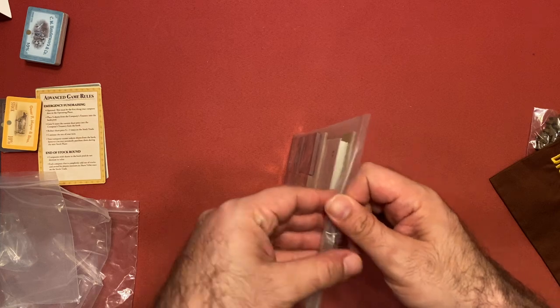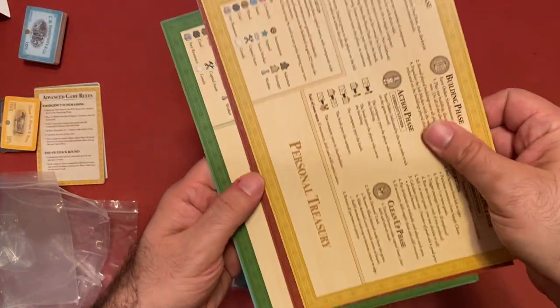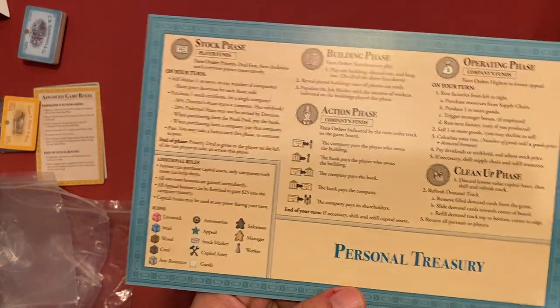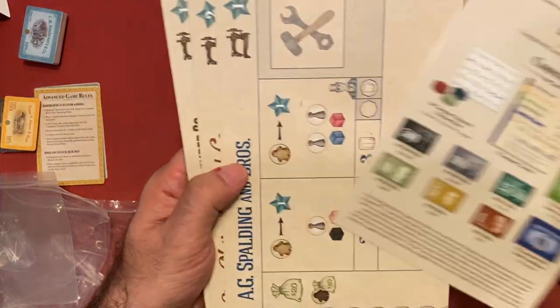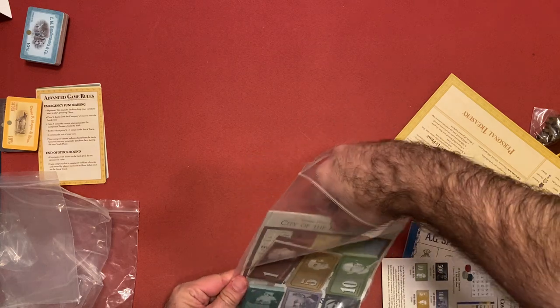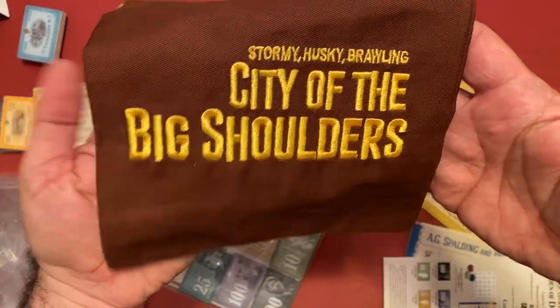Let's take a quick look at the expansion - Burden of Destiny. We've got a specific board, I'm guessing one for each player in their colors - personal treasury. Stock phase cards - I wonder if you could use these in the main game, I'll check that out later. The Burden of Destiny expansion - what a burden to have. A little pad and some more money. And that's City of the Big Shoulders - thanks!